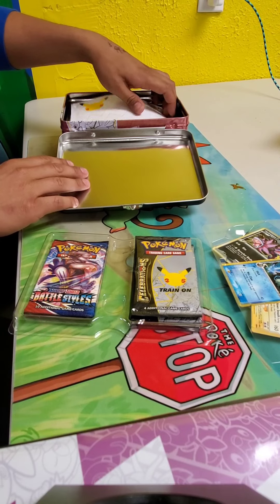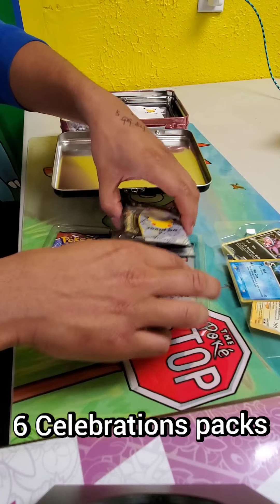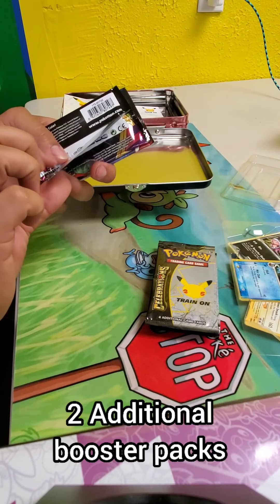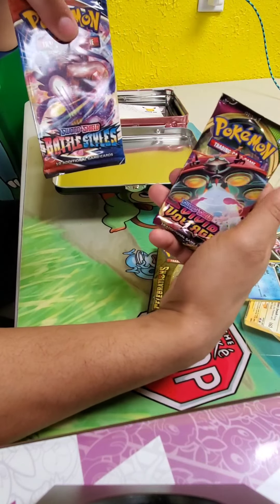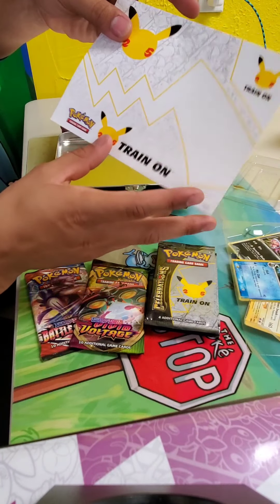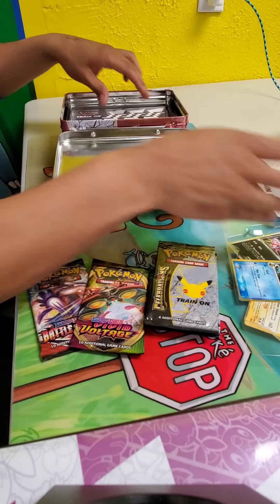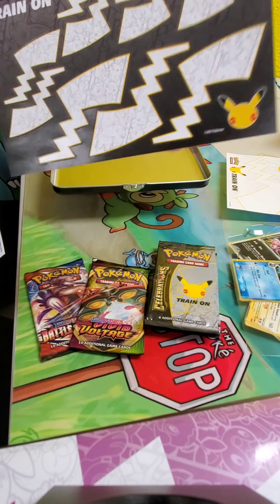Inside you get — how many packs? I think you get six. You get six Celebration packs, five, six. And two other packs: Battle Styles and Vivid Voltage. They're giving away code cards if you want that. There's also stickers — all different stickers. Let's show the stickers a little bit. More stickers — you can stick those to everything.